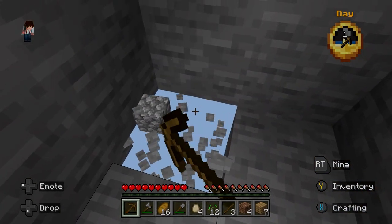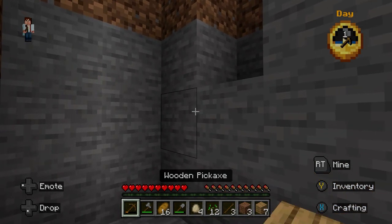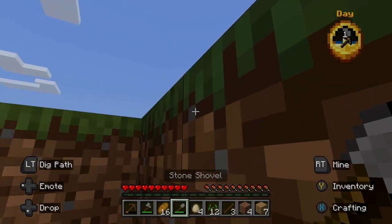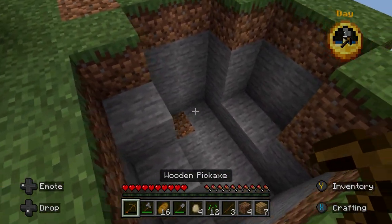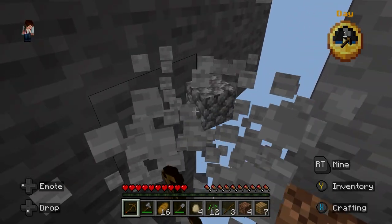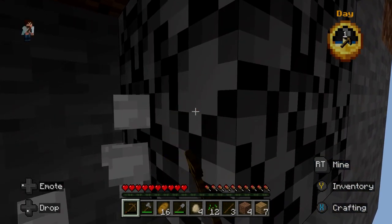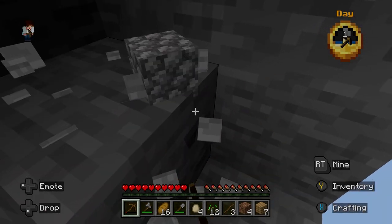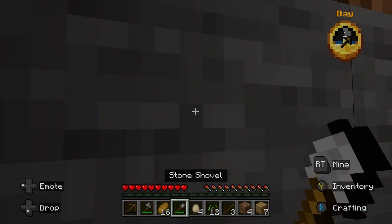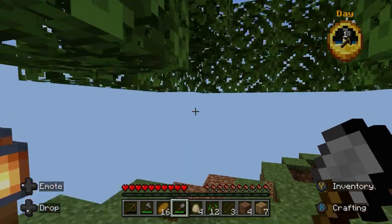If we dig down one more — okay, yeah, so that's it. That's all we have to work with. Not a ton, but enough that we can work with it. Let's make our little hobbit hole down here. I can make a little area around this way and up over this way. I'm just kind of hoping I don't fall down one of these random holes, because I don't know if this map has keep inventory — that could be disastrous.